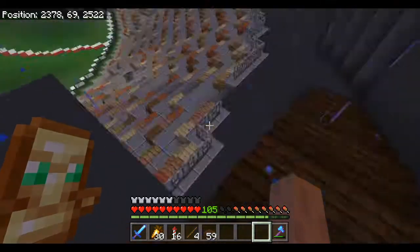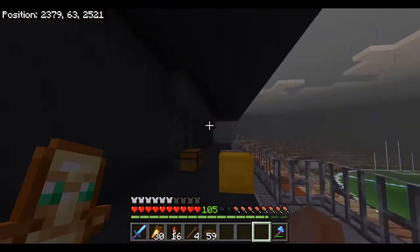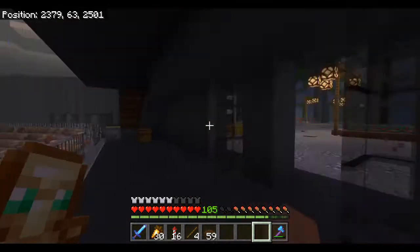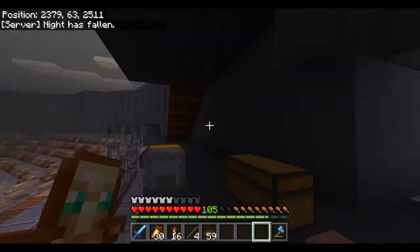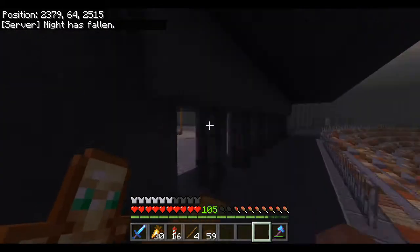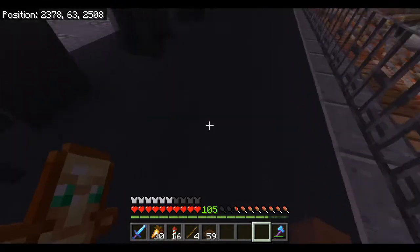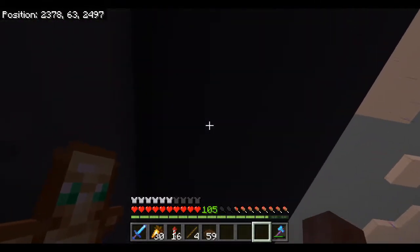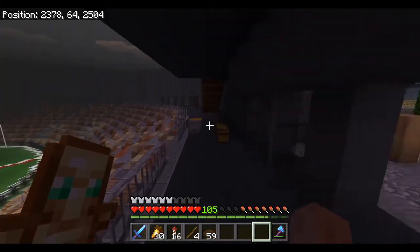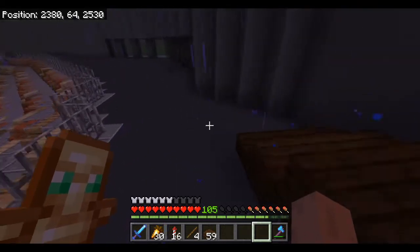We've made a little bit of a start - we've got ourselves a staircase. We did want this a little bit higher so there's a bit of height here. We are going to put some lights in here so I wanted it this high. What we want is to put some wood or something here just to make it brighter, because at the moment you've got dark concrete, gray concrete, and the cyan terracotta - all of which is quite dark - so we do want to light this thing up a bit.